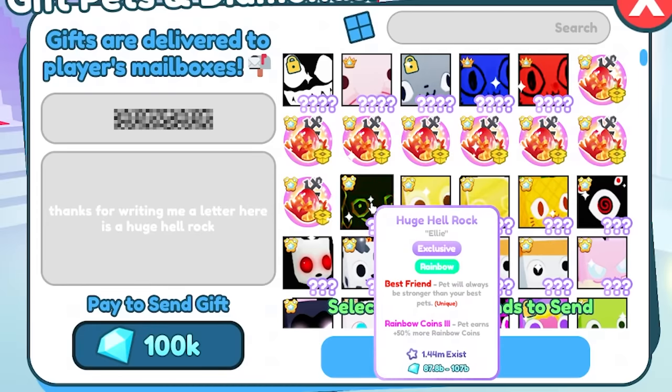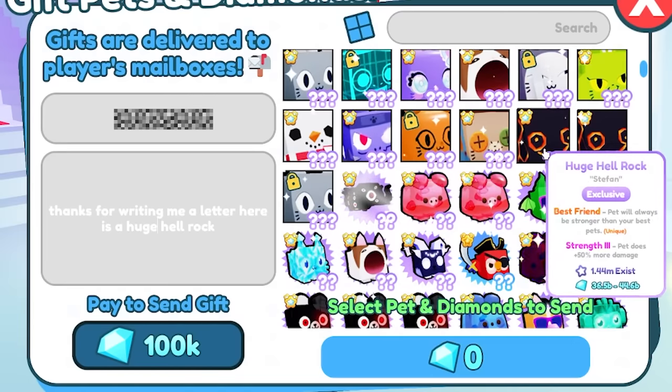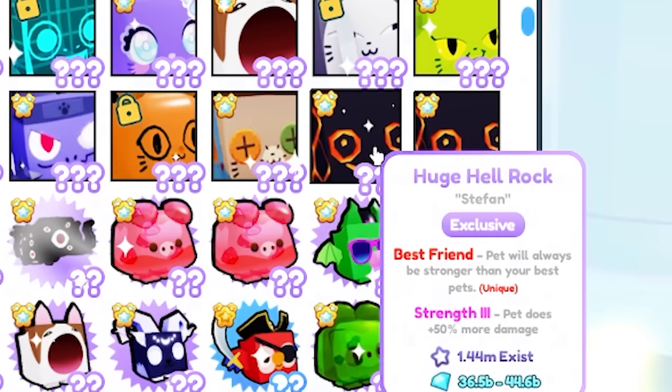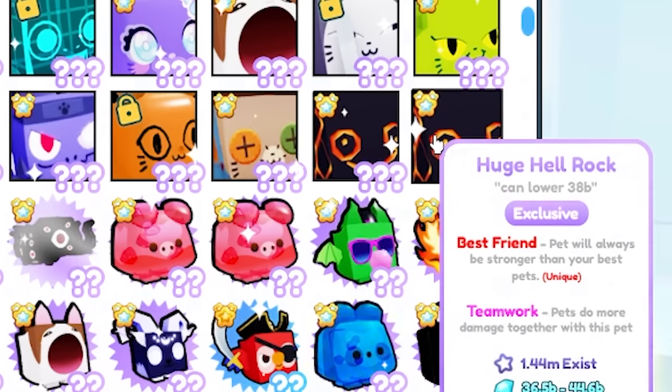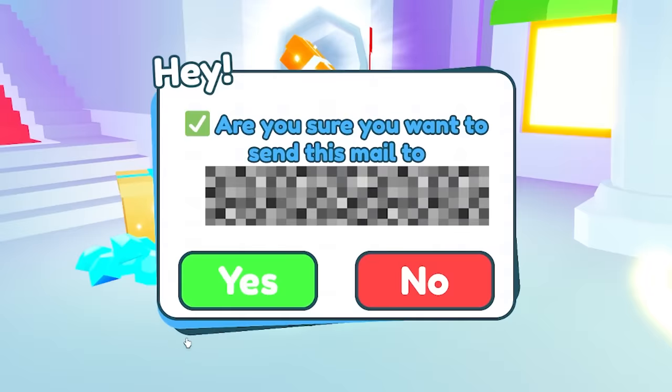I don't want to get rid of my rainbow one because it's my only rainbow one, but somewhere down here I have got — do I give him the strength three or do I give him the teamwork one? I'm going to give him the teamwork one and send that to him.